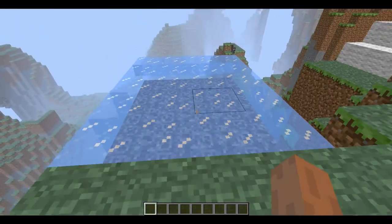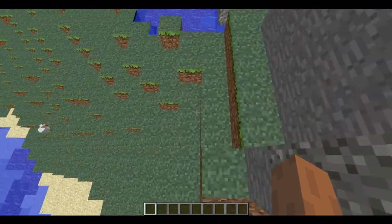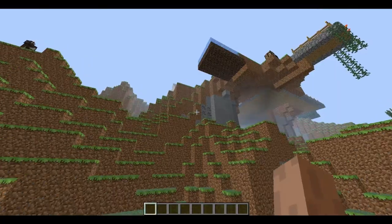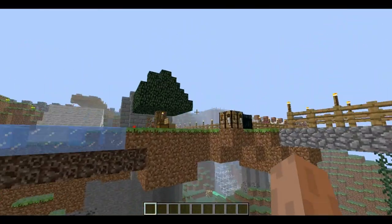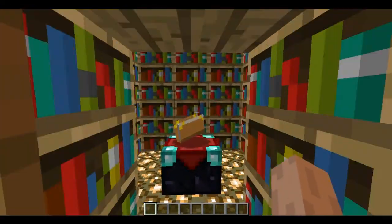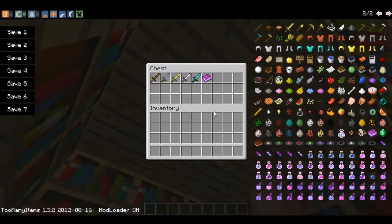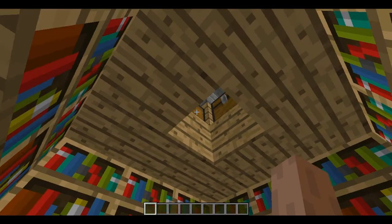Let's try to sprint. Bam! There is an enchantment room with chests with all sorts of items.